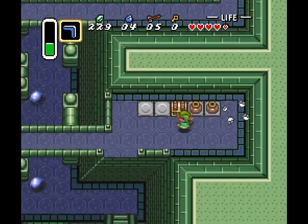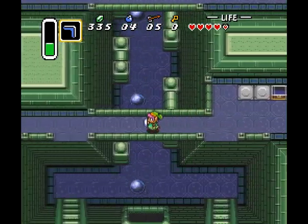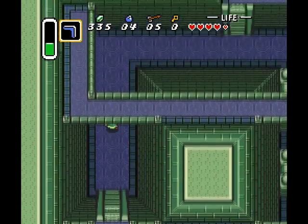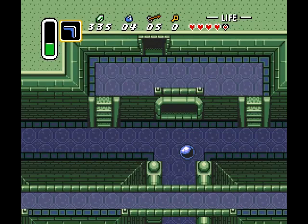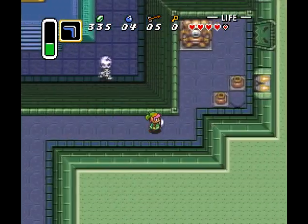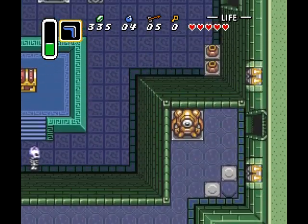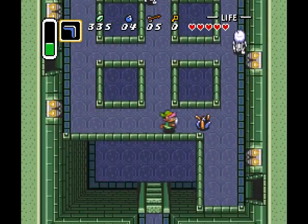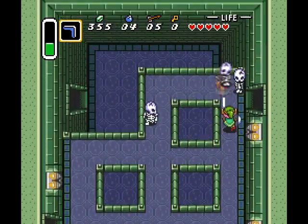Over here, got some money — a pretty decent amount there too. And then you can either hop off and head back through the ball pit, or you can head back up here and just walk around, which is probably the safer and smarter thing to do. Also, on this side, I have no idea what's over here, because I never go this way. And it's a bunch of enemies. I got a red rupee out of it, so it can't be that bad.